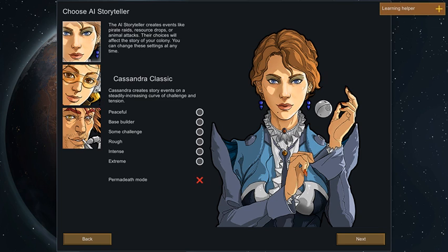Now we're getting into the AI Storyteller, which is basically the difficulty system of the game. The storytellers throw random events at you — things like solar flares, random explosions, or people joining your tribe.